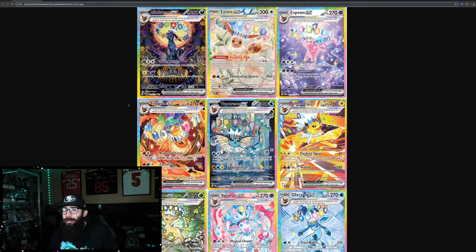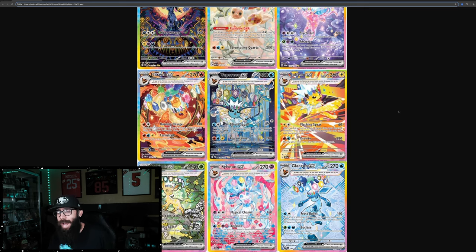If you guys haven't seen, these are the Eeveelutions from the new set coming out in January, Prismatic Evolutions. Obviously there's a lot of hype about this set. It's being compared to Evolving Skies, possibly being called Evolving Skies 2.0. This set does have a few things over Evolving Skies, as it actually has all of the Eeveelutions in its set, where Evolving Skies did not have that.